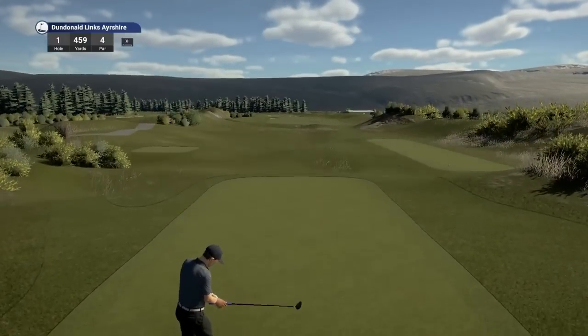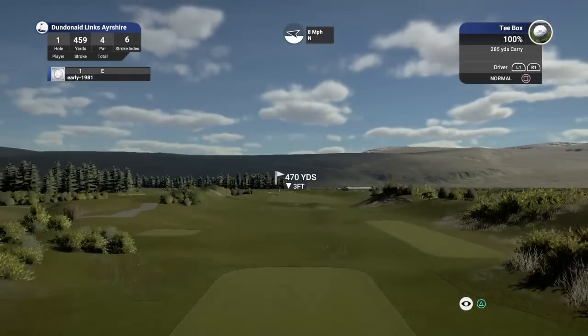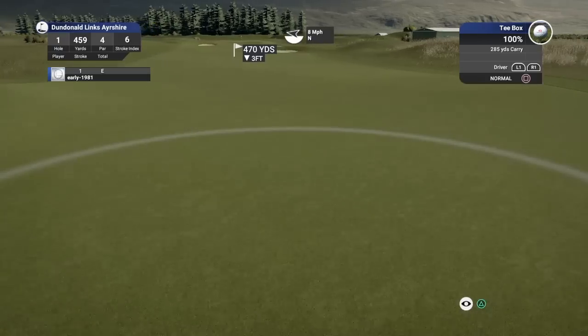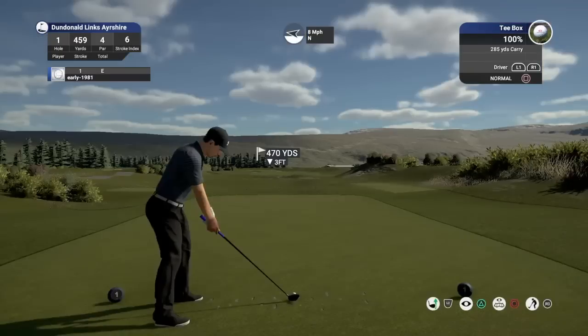So, Dun Donald Links — air shirt by Colin Mafia — not played this course yet. The first thing I'm looking for is any hazards on the fairway — there's none. I'm now looking for slopes and where the best place to land is. As you can see, the fairway is going to slope slightly to the right; it's going to kick to the right. We've got an eight mile per hour wind.